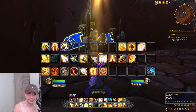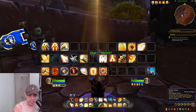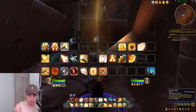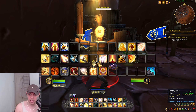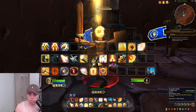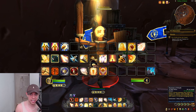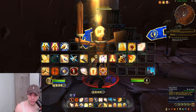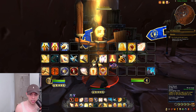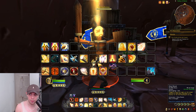Some abilities generate Holy Power and some will spend it. We can have up to five Holy Power. We also have Divine Steed on a 45-second recharge of two charges. We can use this to get around at very fast speeds. We have Crusader Strike, striking the enemy for physical damage, generating one Holy Power. We have Hammer of Wrath, which we can only use when they are on less than 20% health or within the cooldown window. And then we have Holy Shock — triggers a burst of light on the target, dealing holy damage or healing an ally, two charges, generates Holy Power.